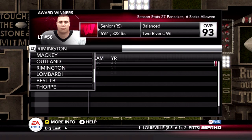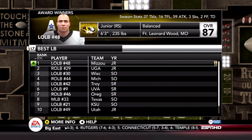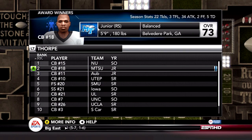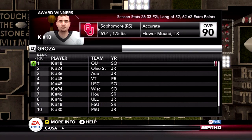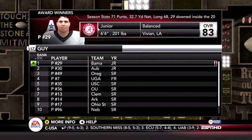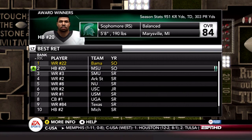The left tackle from Wisconsin won the Outland Award. The Rimington goes to another Wisconsin lineman. The Lombardi Award goes to a defensive end from Notre Dame. Best linebacker award goes to a linebacker from Missouri. The Thorpe Award goes to a cornerback from Northwestern, followed by a corner from Middle Tennessee State — a big shock. The Groves Award goes to a kicker from Oklahoma. The Ray Guy Award winner is the punter from Alabama, Cody Mandel, followed by the punter from Auburn. The best returner award goes to what I believe is D'Andre White from Alabama, followed by a guy from Michigan State.